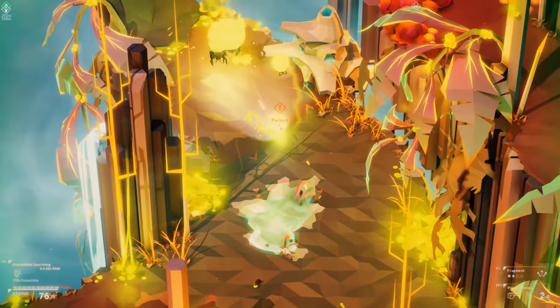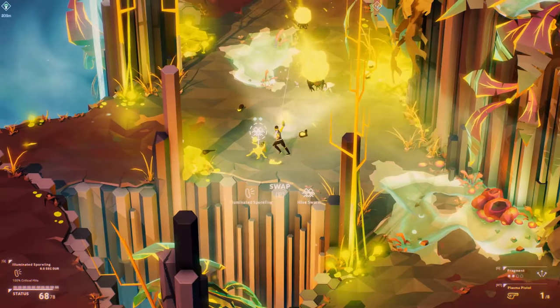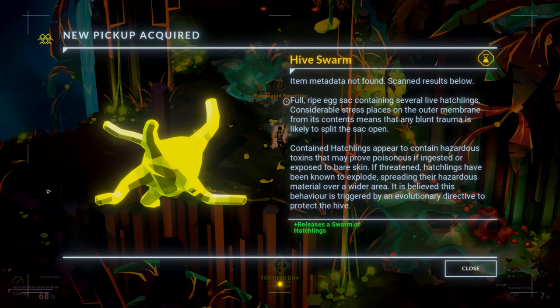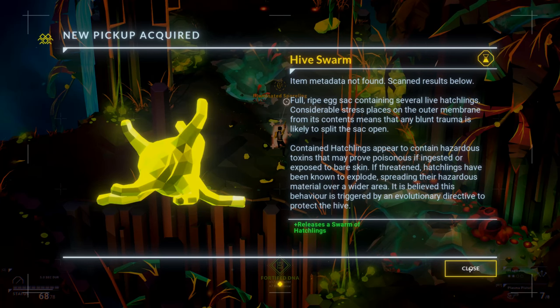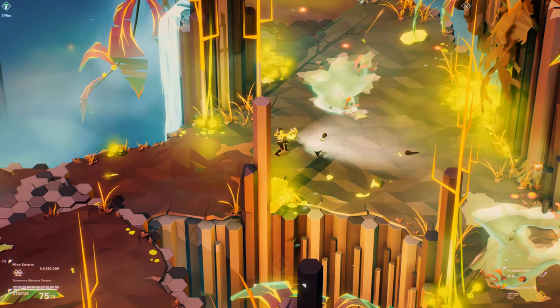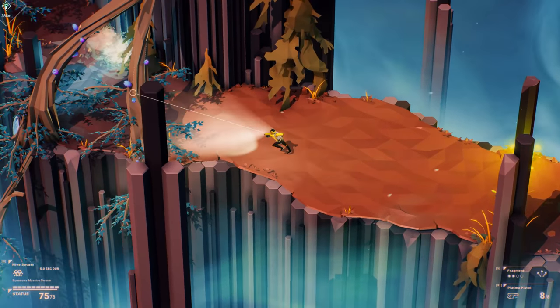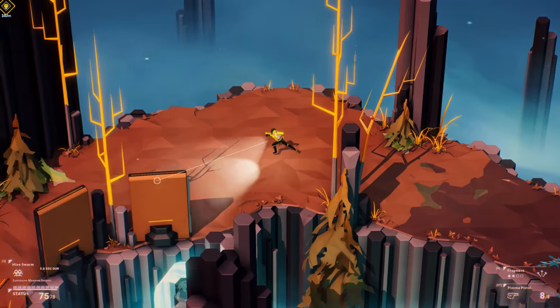Oh no! Maybe we've waited too long. Right, so we've got a hive swarm — I used our pick up that we had before. Releases a swarm of hatchlings. Well that seems pretty straightforward. We're gonna push on — I think it's not worth us sticking around and messing with that too much. Let's try and keep making progress.